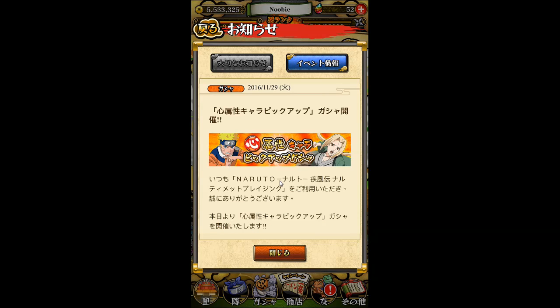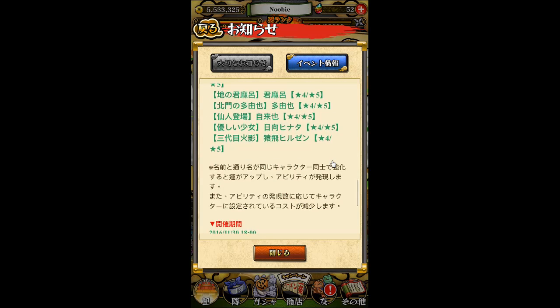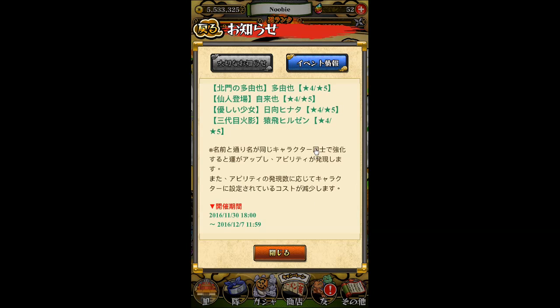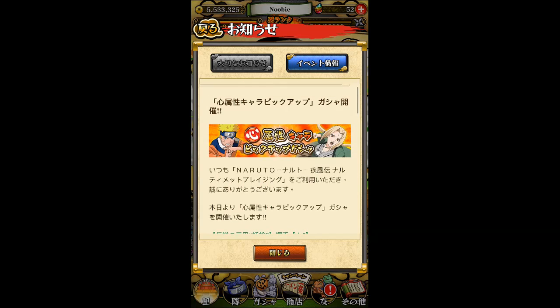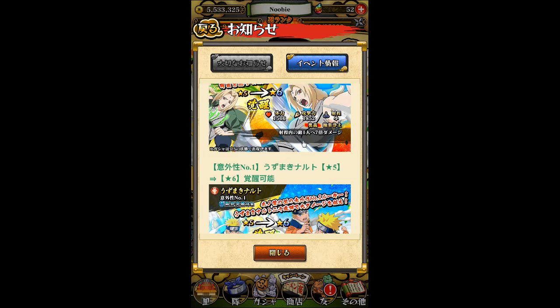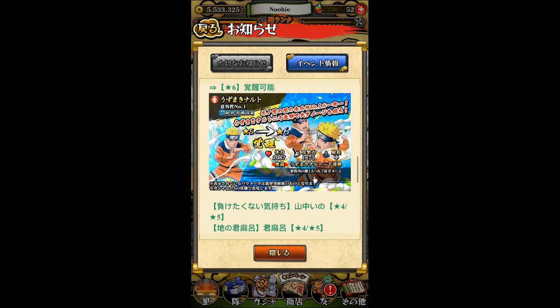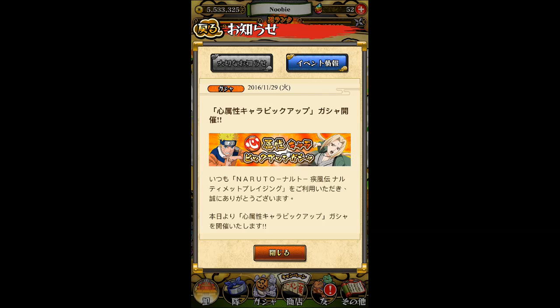We have the Heart Gacha — the Japanese version finally has it, or possibly it returned. Either the first time or second time. This time, featuring one of my favorites and still one of the top-tier characters in the game so far: six-star Tsunade. And we also have Naruto. I'm really tempted to use my gems to pull on this one.